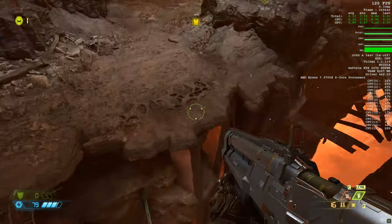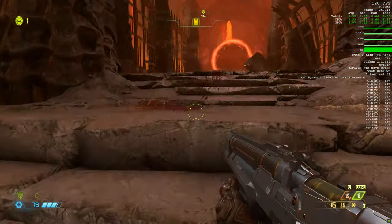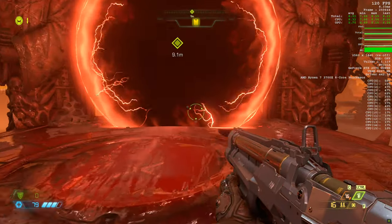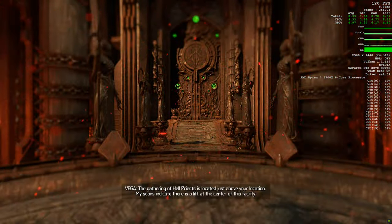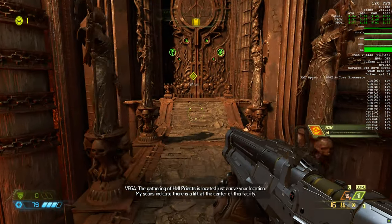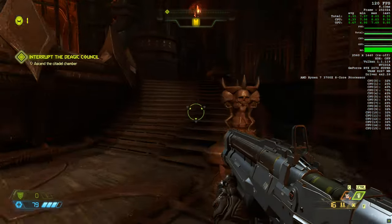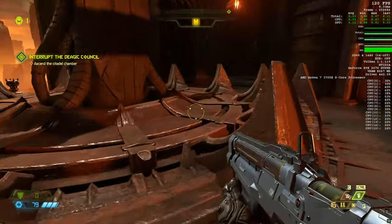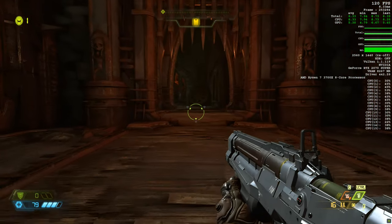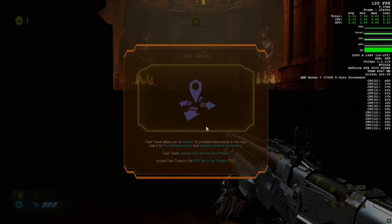So there you go — that is Doom Eternal. It's awesome, runs really well at 120 FPS. That's the RTX 2070 Super running well here. So that is all for this video — thank you for joining me. There's not really much more gameplay, we just kind of run around here for a bit and then go up and see some Hellpriests. We'll end this video right here — Doom Eternal on PC runs good, looks good.